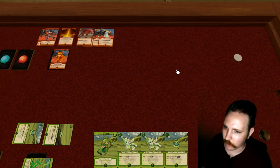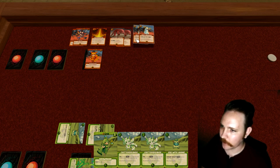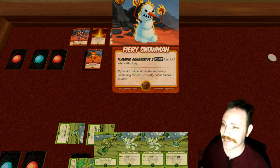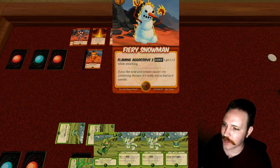The mage gets one vigor from the stack, and then they gain one power for having played a mage. Looking at the options — the Fiery Snowman has Flaming Aggressive too, which means as long as it's attacking it has plus two levels, which is very good on offense. But if it were played now, it would probably be dispelled before it has a chance to attack and use its ability.